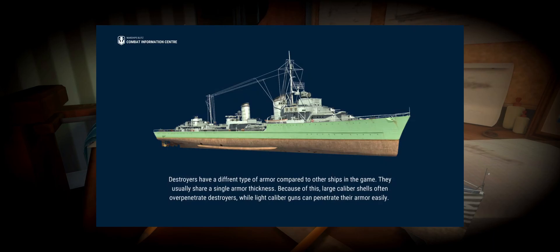Destroyers have different types of armor — they don't really have distinct armor zones in the same way, though I actually think destroyers do have armor zones as well. I'm pretty sure I've seen over-penetrations on destroyer bow and stern sections, while you get full penetrations on their sturdier midsection. The over-penetration mechanic is basically when your armor-piercing shell has too much penetration and just goes straight through, dealing only 25% of damage.